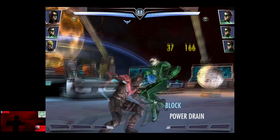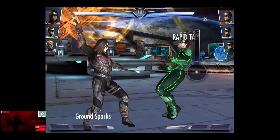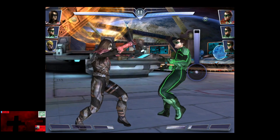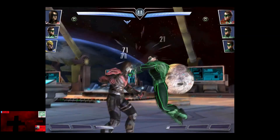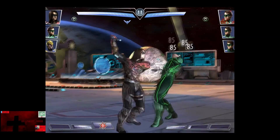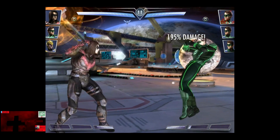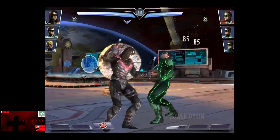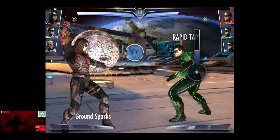That way Green Lantern can't get any moves off. It beats Green Lantern to the bar again. So basically just melee, power drain, melee, power drain — and either Green Lantern will tag out or get eliminated if he doesn't tag out. As you can see, Green Lantern and Sinestro have one bar and I've already power drained about five times, so a lot of power generation here.